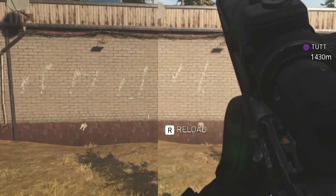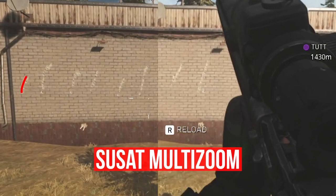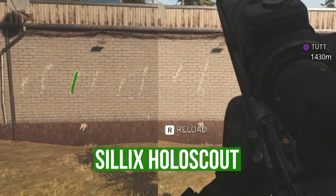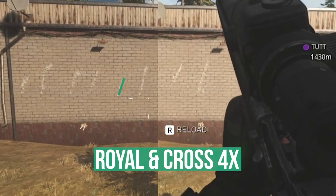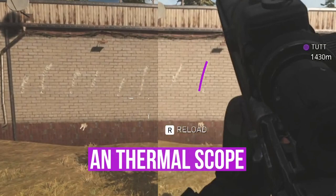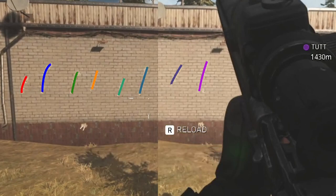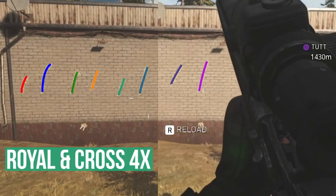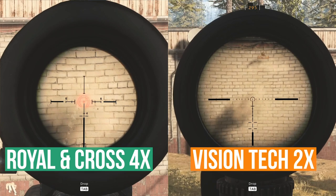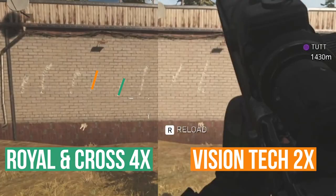I made a combination screen where you can see all the recoil patterns together. The order is: Suicidal Multi Zoom, Acetal Arms 3x, Silix Holo Scout, Vision Tech 2x, Royal & Cross 4x, Hangman RF, Vulture Custom Zoom, and the AN thermal scope. It is pretty obvious that the two best scopes for the DMR are the Royal & Cross 4x and the Vision Tech 2x. If you don't like the thick edges on the Royal & Cross 4x, go for the Vision Tech 2x. The Royal Cross has a slightly better recoil pattern — it's a little shorter — but both are pretty good. I hope you found this video helpful and I'll see you in the next video.